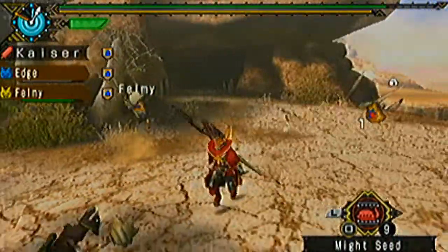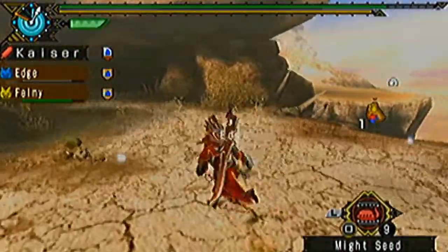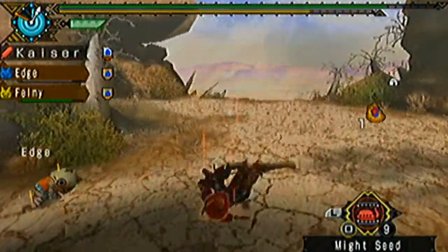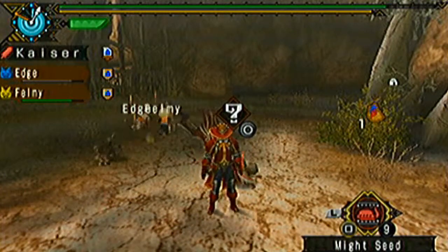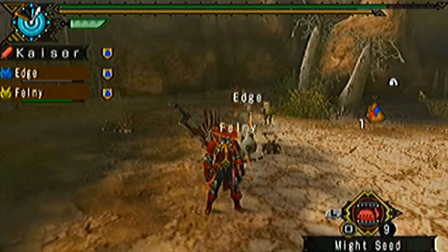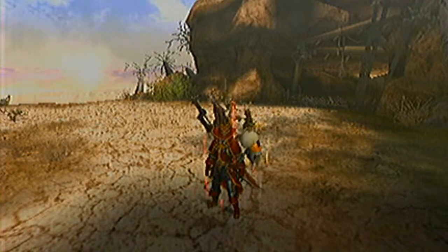We're done! Let's wait for the quest complete window to pop up, and I'll show you the rewards. That's slaying 20 felines — a really easy and fun quest. You get one feline diary per quest, and you can exchange those feline diaries for what Edge and Felmy are wearing: feline masks and feline vests. They're really cute, honestly. It's really fun to have your cats wear them.